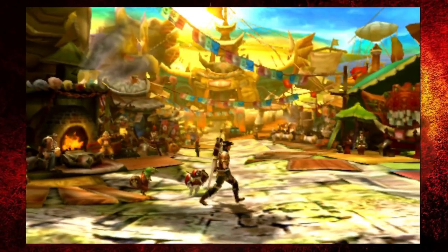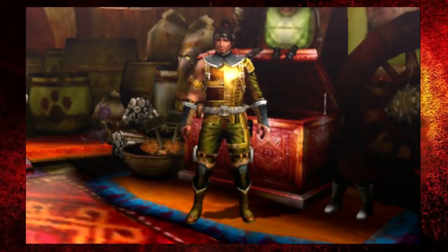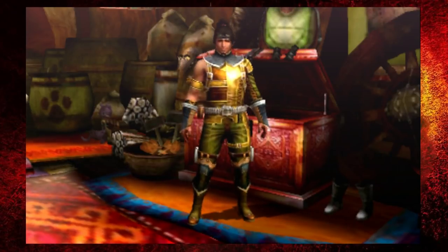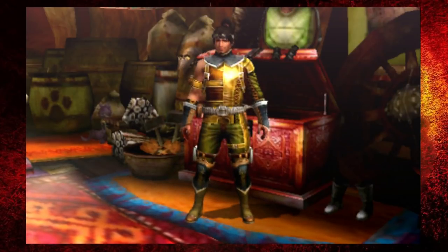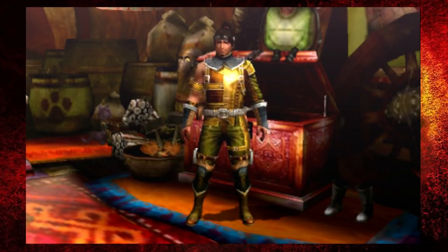Before we get into the location, let me recommend the gear you should use. For armour, I'd recommend the leather set — you can buy it outside the armourer with coin, it's very cheap and very good. The waist piece is the iron belt, which you can get made with dragonite ore, conchu shell, and warm pelts.